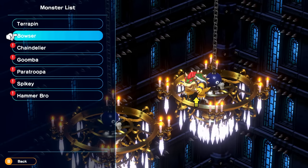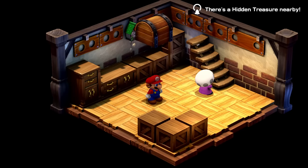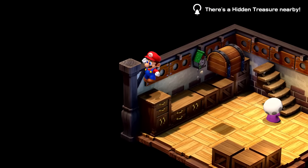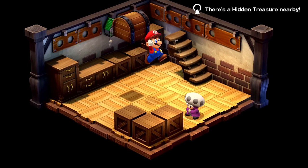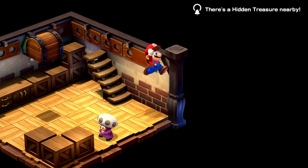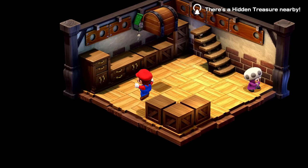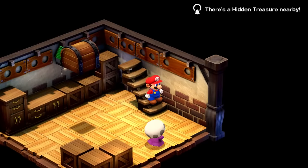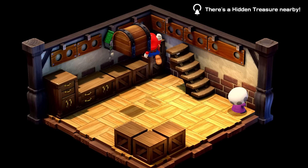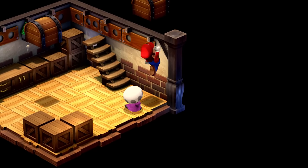There's a hidden treasure nearby. Does that mean somewhere in this room? I'll look around and see. If I leave this room the notification goes away — but it goes back on. So it's definitely somewhere in this room. Whoa — I found it! It was on top of his head, so I had to jump on him. Interesting — good to know. Now if I leave and go back in, you can see it doesn't give me that notification anymore.